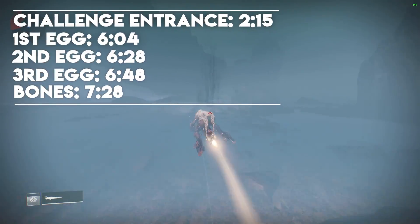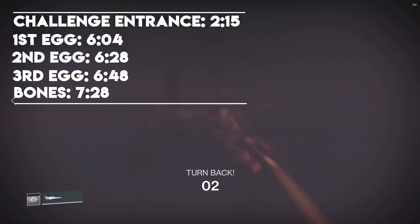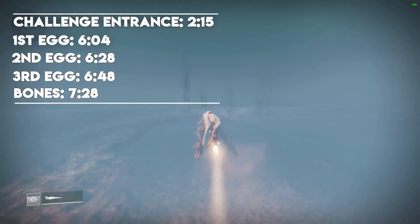As always, timestamps are located on screen, in the description box below, as well as in the first pinned comment. So if you just want to pick up the entrance location, the eggs, the bones, or anything else like that, you can just hop to the timestamp that you see.